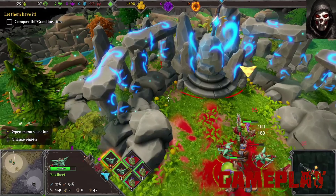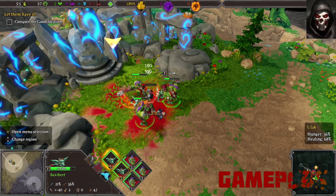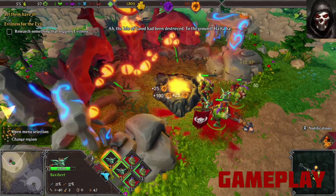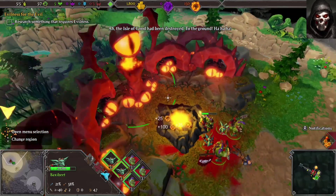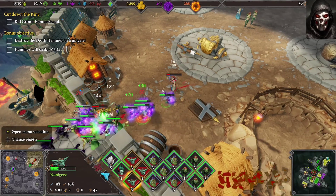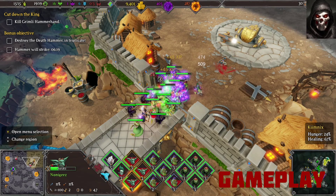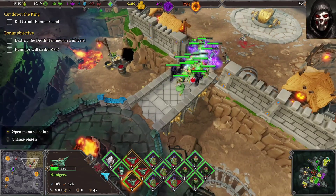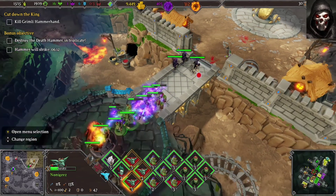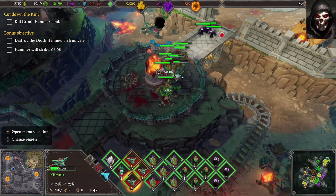Above ground, it's mostly about pushing forward, attacking enemies, and taking over resource locations. At first, once you gain a resource location you can keep it, but as you progress through the story the enemy will constantly try to take them back. With resource locations spread around the map and constant attacks on your dungeon, keeping a small wandering army moving in and out of your dungeon is essential.